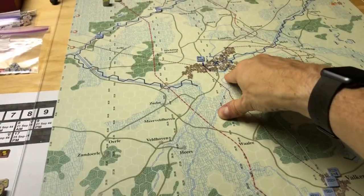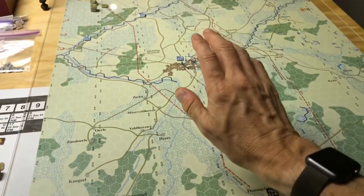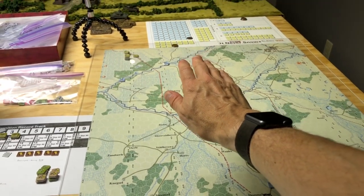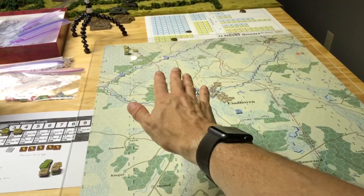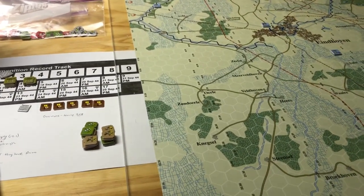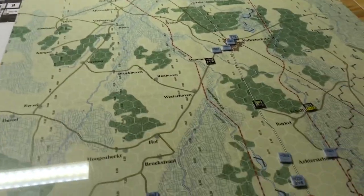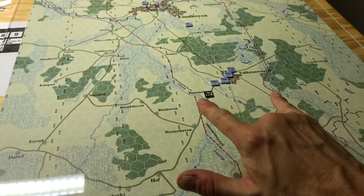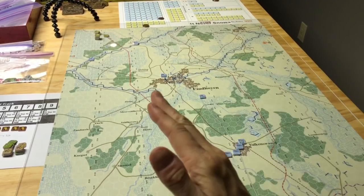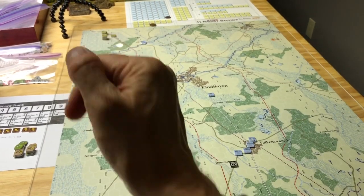You get a major victory if the Allies control all the hexes circled here — seven hexes — and all the Guards units get off the map. The pink/salmon-colored units need to exit; I don't think the brown ones matter for that. A minor victory is if the Irish Guards and Grenadier Guards get off. Either way, you've got to push up this road. I'm not entirely clear on the boundary — it stays pretty narrow. That's the 34th Corps boundary, and that's where the airborne are supposed to land.